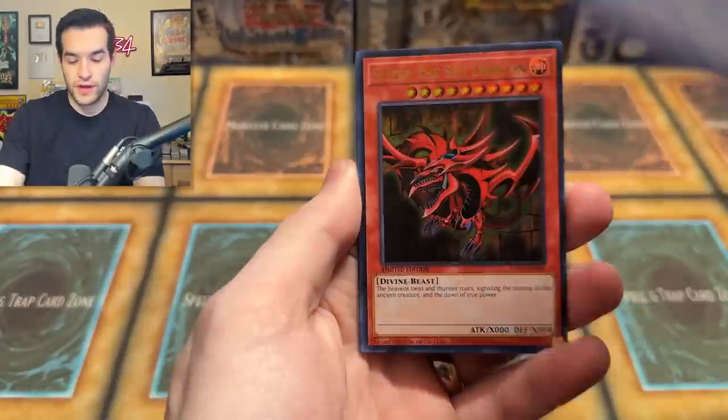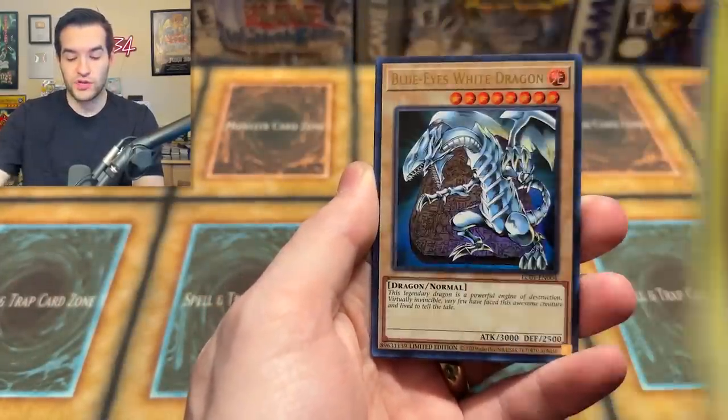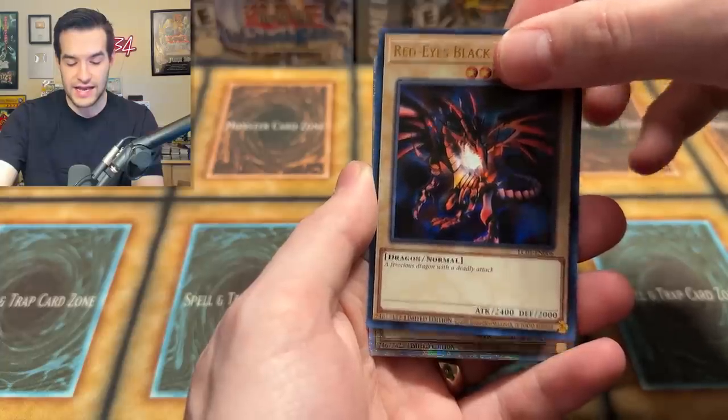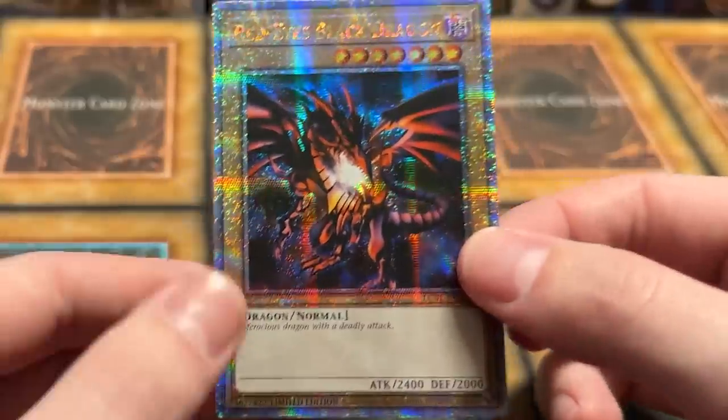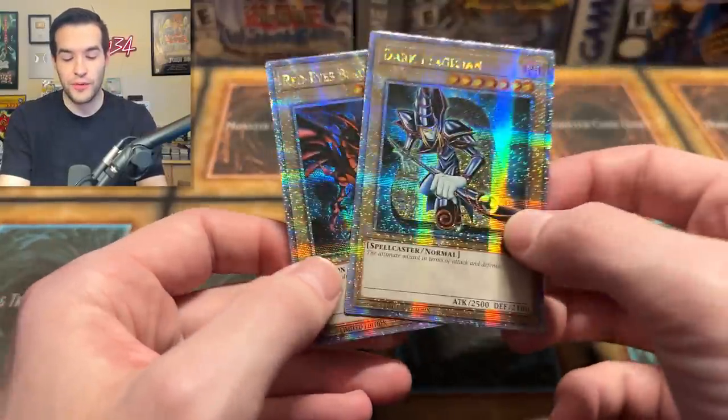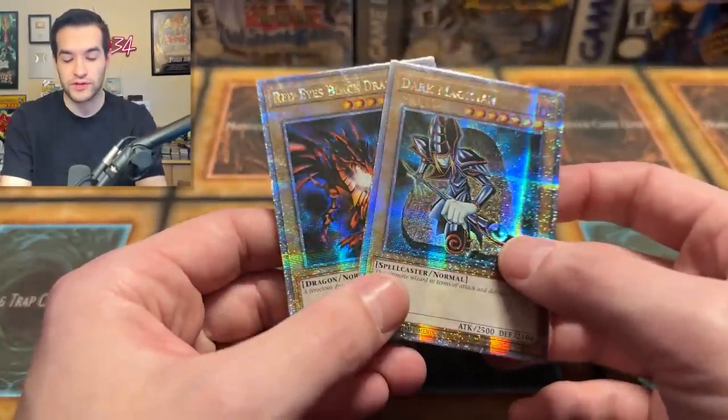The promo — this looks like it's not a God card either. Which one will it be? We have Obelisk, Slifer, Winged Dragon of Ra, Blue Eyes White Dragon, Dark Magician, Red Eyes — and the Red Eyes Black Dragon. There we go! Red Eyes and Dark Magician together. We won't be able to get the whole set because there are six different ones but only five boxes, so we might get close.